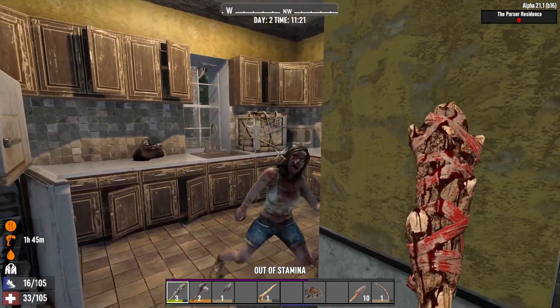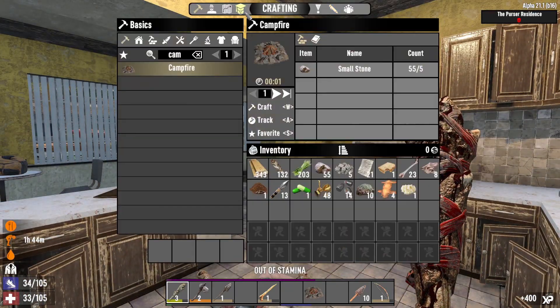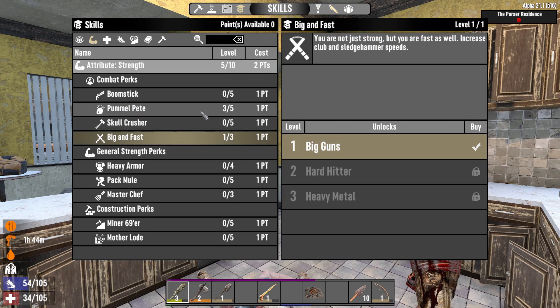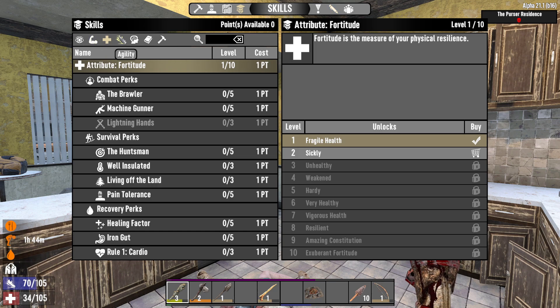So I'm going to skill up my clubs because I have the Strength attribute. I put three points in Pummel Pete and one in Big and Fast to make me deal more damage with clubs and more attack speed.